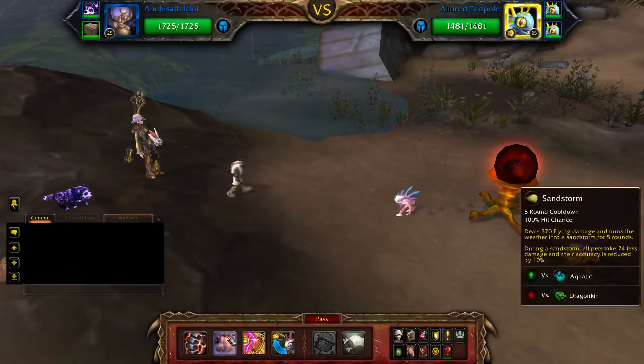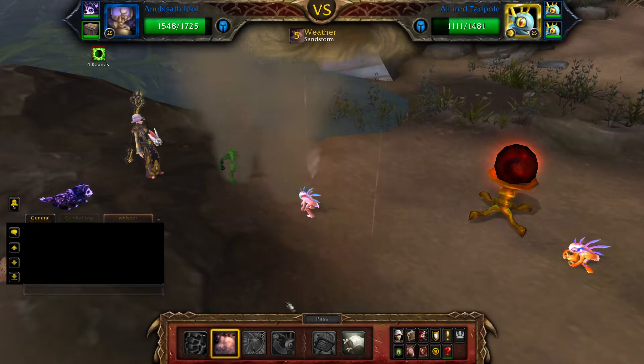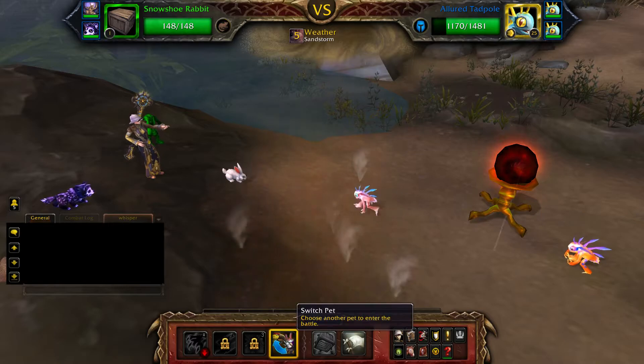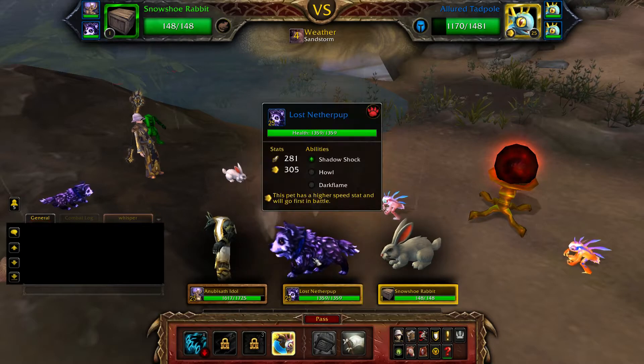Start with your Anubistaff Idol and cast Sandstorm. Then swap to your leveling pet — due to Sandstorm being active, your leveling pet won't take any damage. Then swap straight back out for your Lost Netherpup.